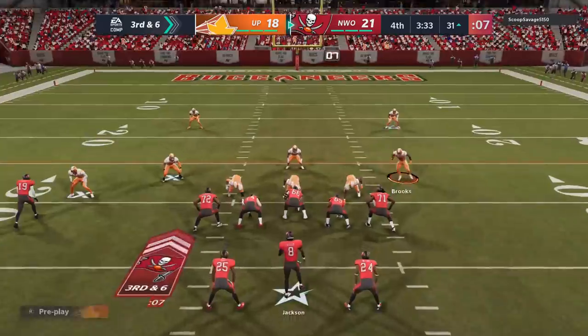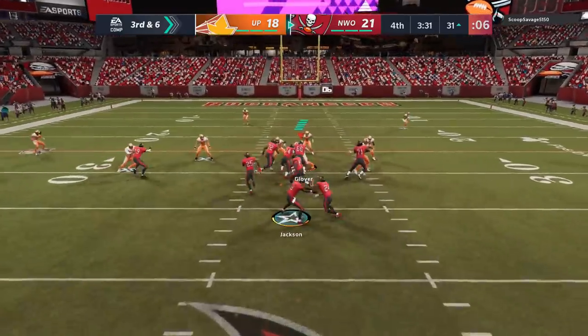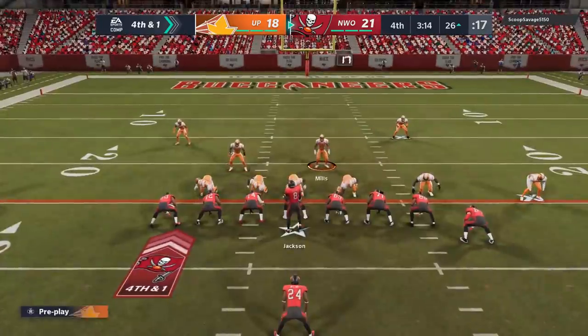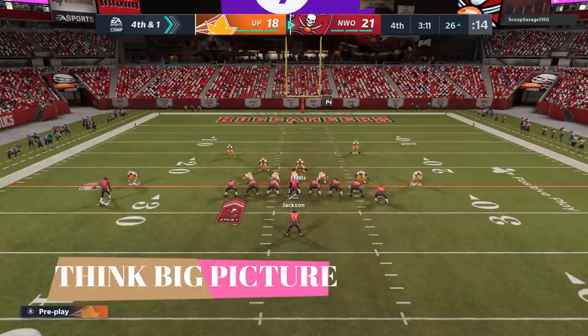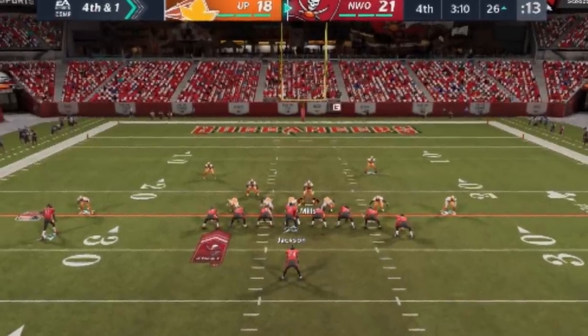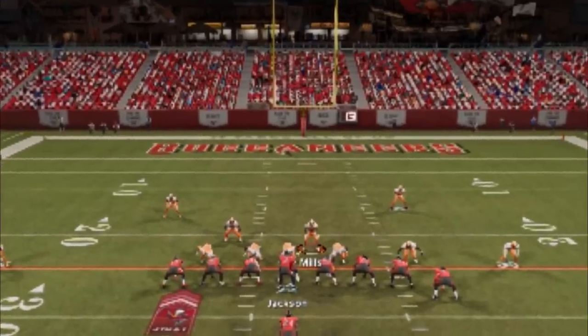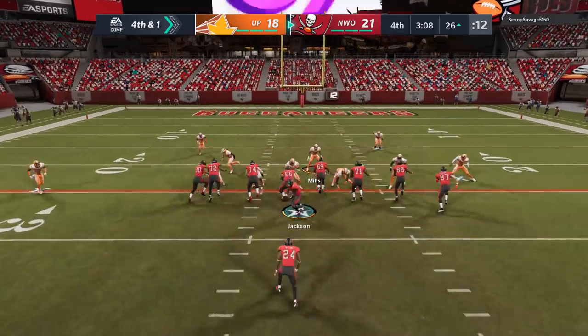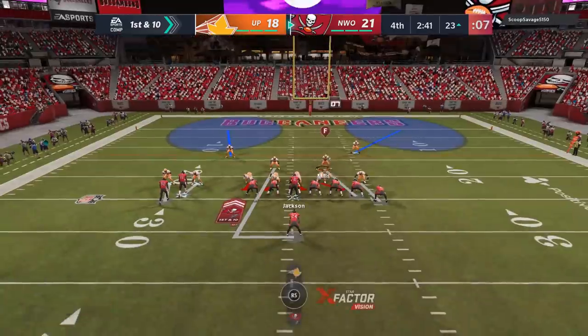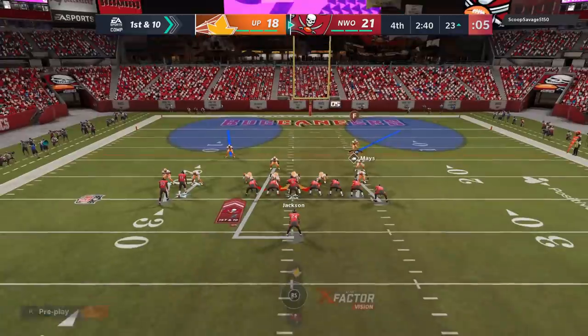The next couple plays he hits me with some read option runs, keeping with the running back, and gets himself into a fourth and manageable. He goes for it — I'm not going to run-commit. A lot of people might in this situation, but I'm playing the long game. If I give up a touchdown here, that's game over — or it at least makes it very difficult to come back. I know he can't run the clock out on me, so if I can keep him out of the end zone I'll get the ball back with time and only be down six. My long-term goal isn't just stopping him on fourth and one — you really have to play the clock and score more than you play your opponent.